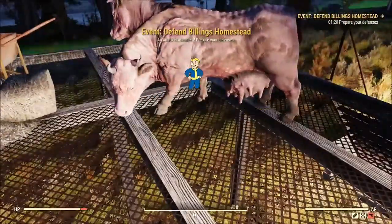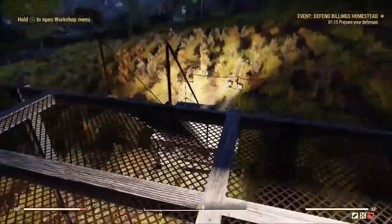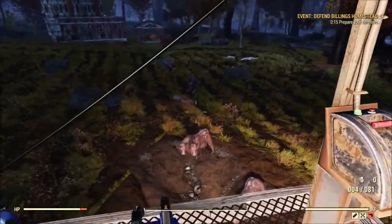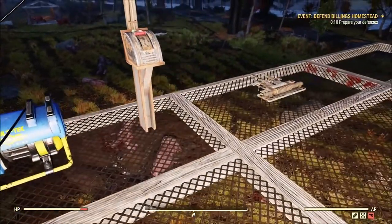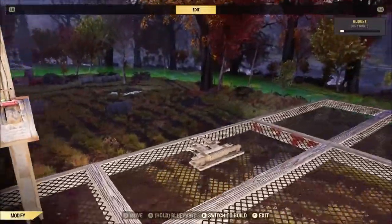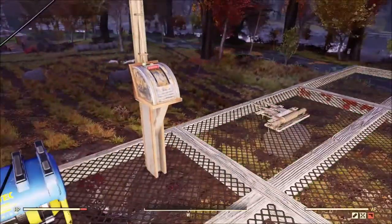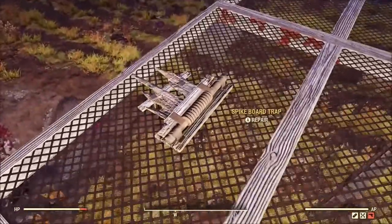You may have an issue repairing your spike trap. If you run into that, go to where you placed down your camp, or run over to the workbench where you claimed the workshop, and repair all. But make sure you've turned the power off to your trap first, otherwise it's just gonna auto-flip again. After you launch your first brahmin, remember to turn off power to your switch, otherwise as soon as you repair the trap it's just gonna fling again.